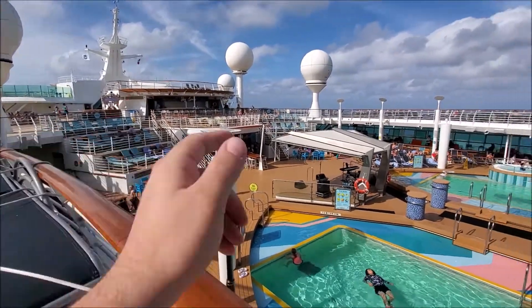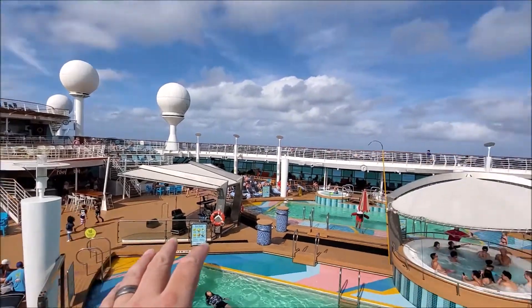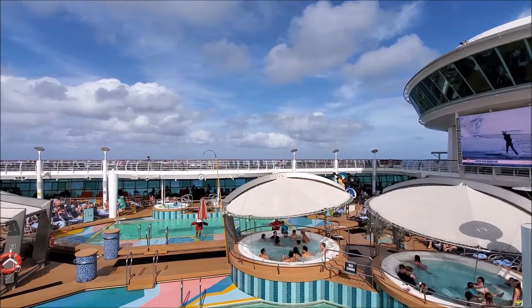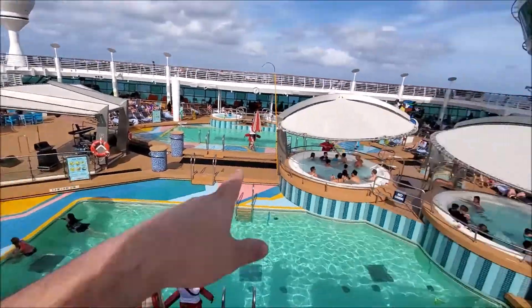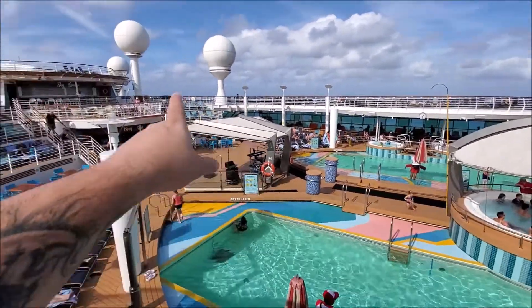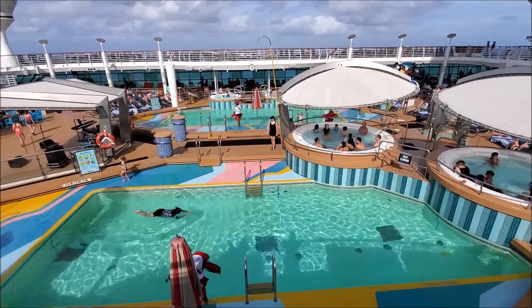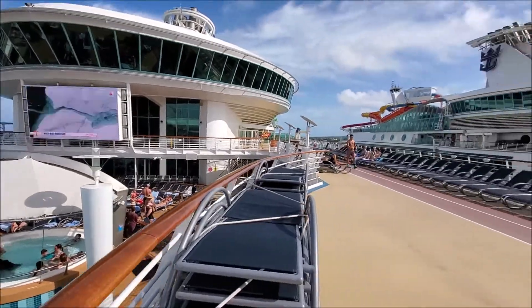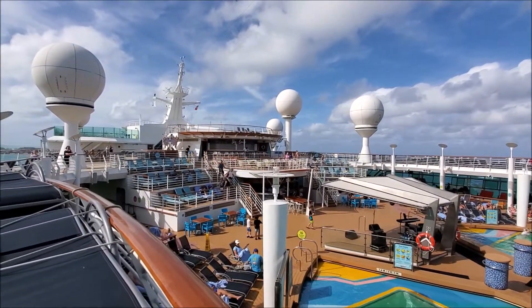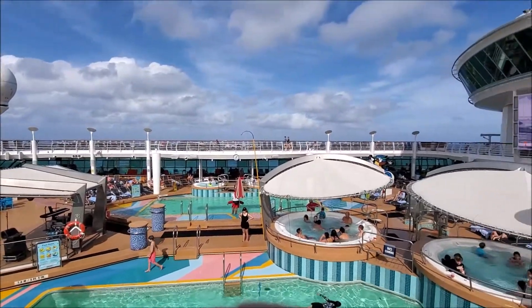Now we're on the pool deck, which is a couple decks down. Down over there you have a pool bar, up there is a sky lounge, and there are tons of seats all over the place. The movie theater screen is going to be right over there — though some spots down here might have viewing issues. You've got two small hot tubs over here and two big pools. Plenty of seating and open deck space, so you should be able to find a seat. I noticed it was a bit tight in the solarium though — it looked like chair hogs were an issue.